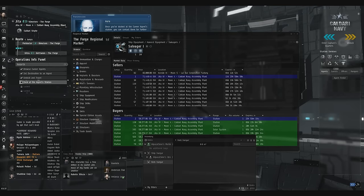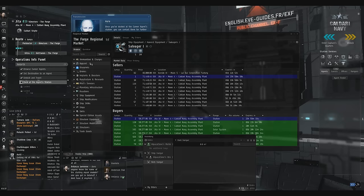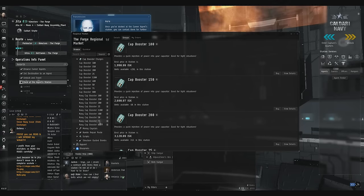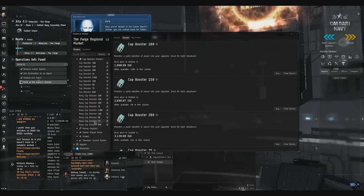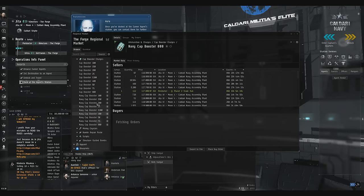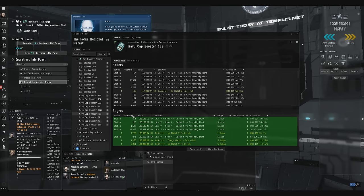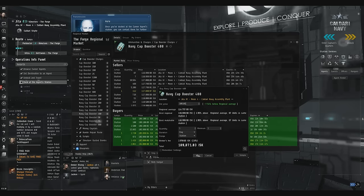Now we're invested in one item. What we need to do now is invest in nine other items. I'll give you some freebies on what are the good items. One really good item to do is a couple of the different navy cap boosters. These are items that drop as loot, so people are likely to sell them to the station. They're also heavily used by PVP ships and PVP fleets. The most popular are going to be the cap booster 800s, followed by the 400s, followed by the 200s. I'm going to buy just one of the 400s for about 101,000 ISK.